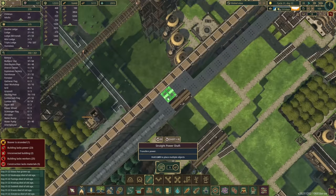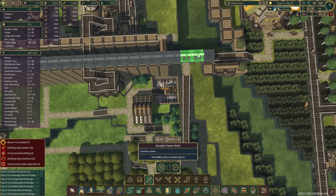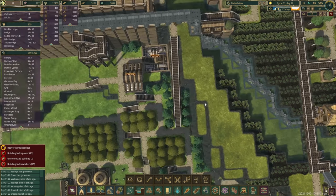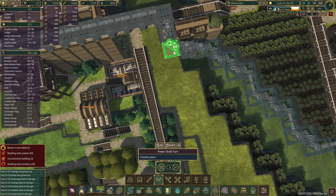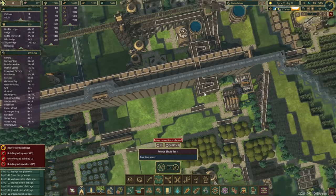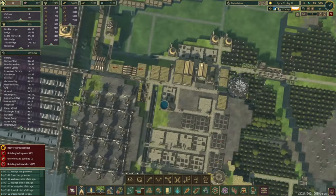They can still build them from the side, so that's okay. We'll do the same all the way here — that's going to be a lot of power lines. And obviously these ones as well. At least the first part is done. We'll let them finish off as much as they can.